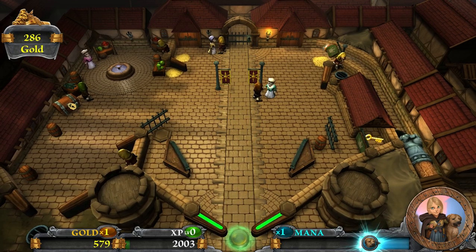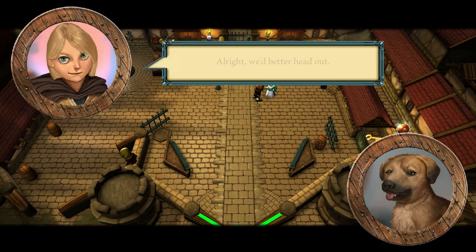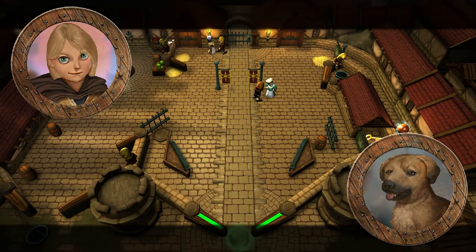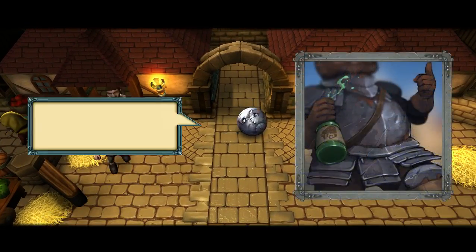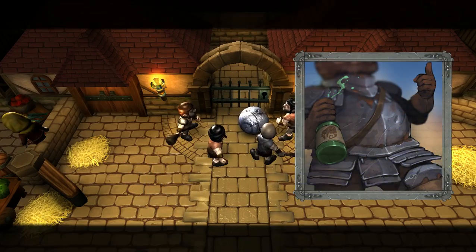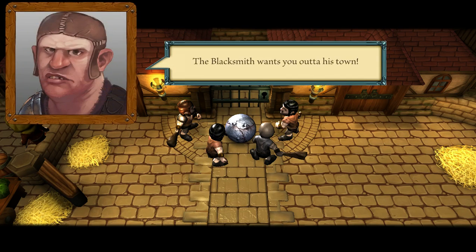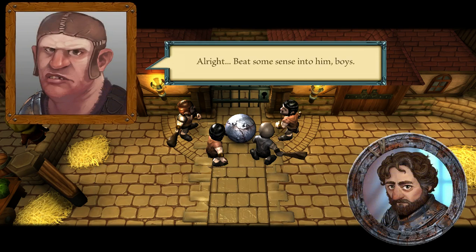Need to try and get that key over there — I'm assuming it opens this chest. Looks like we've got enough gold now. Looks like a knight or something. The blacksmith wants you out of his town. The blacksmith can go hang himself. Alright, beat some sense into it, boys.